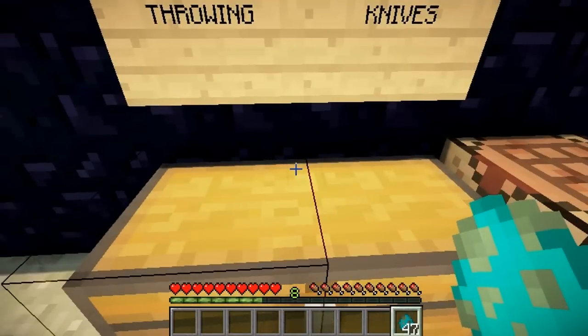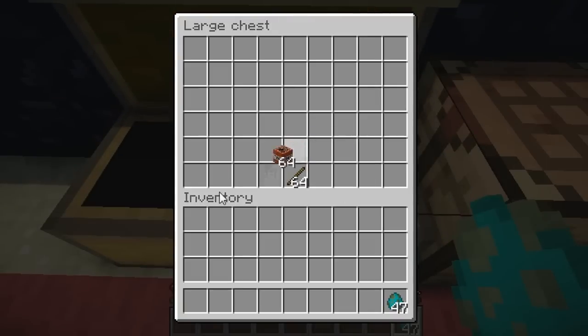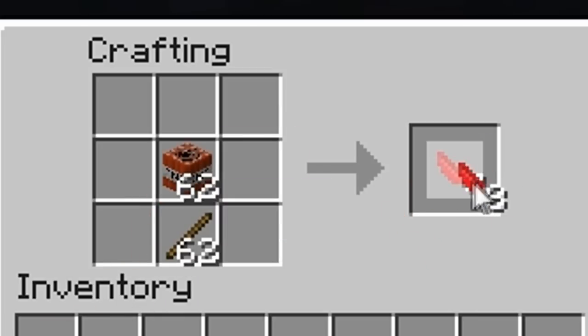The next knife I'm going to be showing you is called the TNT knife. In order to make this knife, you just need TNT and a stick. Now, this is my favorite knife out of the pack — I like blowing stuff up. These only do three hearts of damage and are single use, and the explosion is larger than normal TNT. They can be stacked up to 10 times.